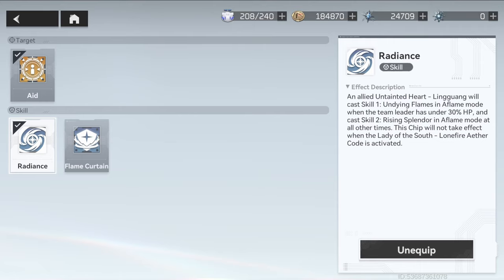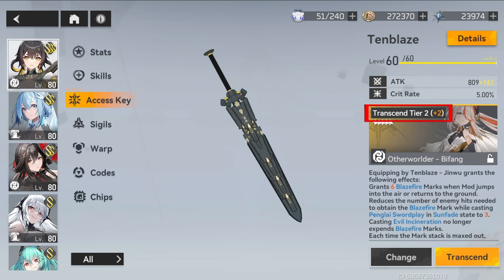Lastly, I saw someone ask about the full stack combo for transcended tier 4 signature functor, so I will finish up this video with a combo explanation. Thank you so much for watching, and see you in the next one!